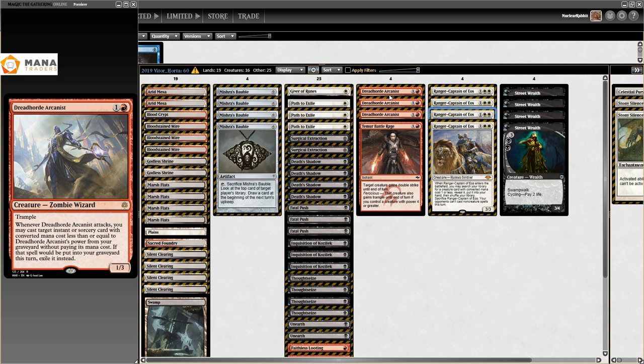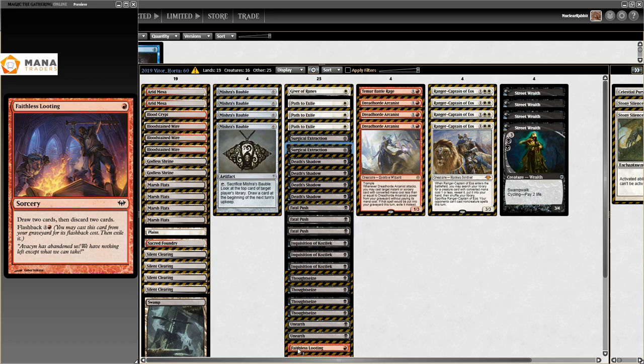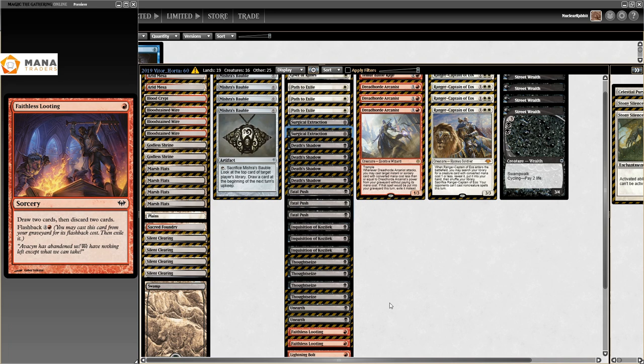Ranger-Captain of Eos is one mana cheaper than regular Ranger of Eos and it just gets a Death's Shadow. Efficiency is king in Modern. This deck also plays Dread Horde Arcanist - my current crush. I've been playing so much stuff with this card, trying it with Ancestral Vision, playing a janky Grixis deck with four of them. I actually went 4-4 in the challenge with my first brew of it. Back to the point: this deck has Path to Exile, two main-deck Surgical Extractions.